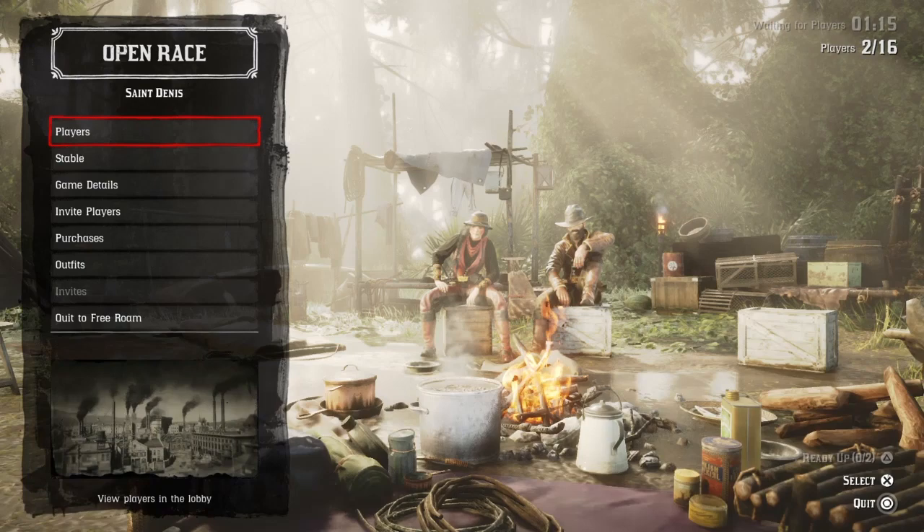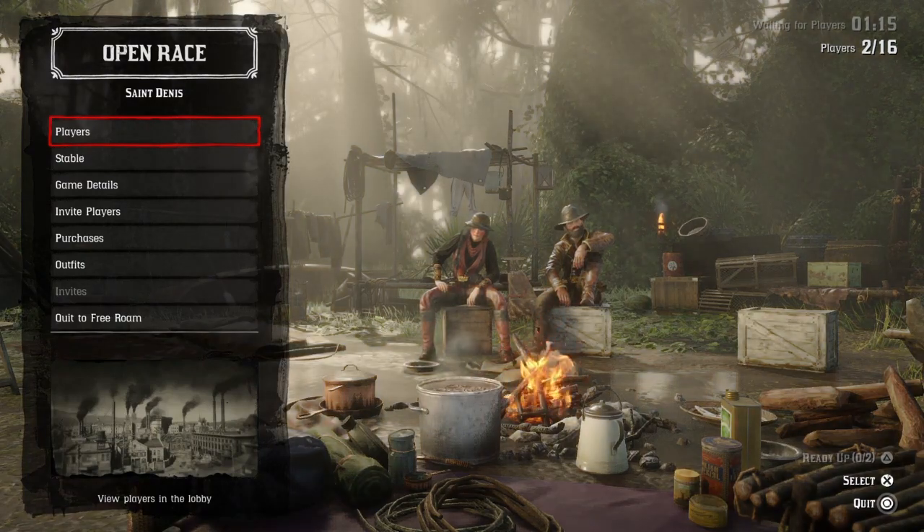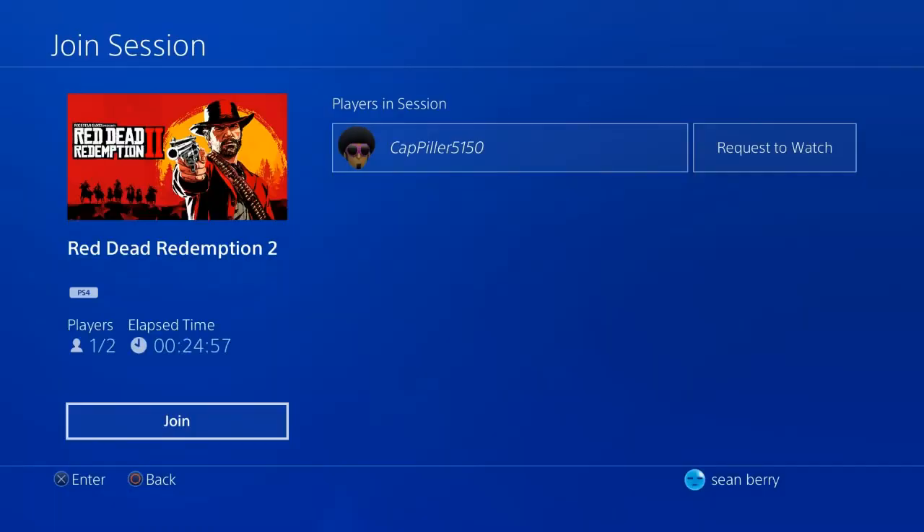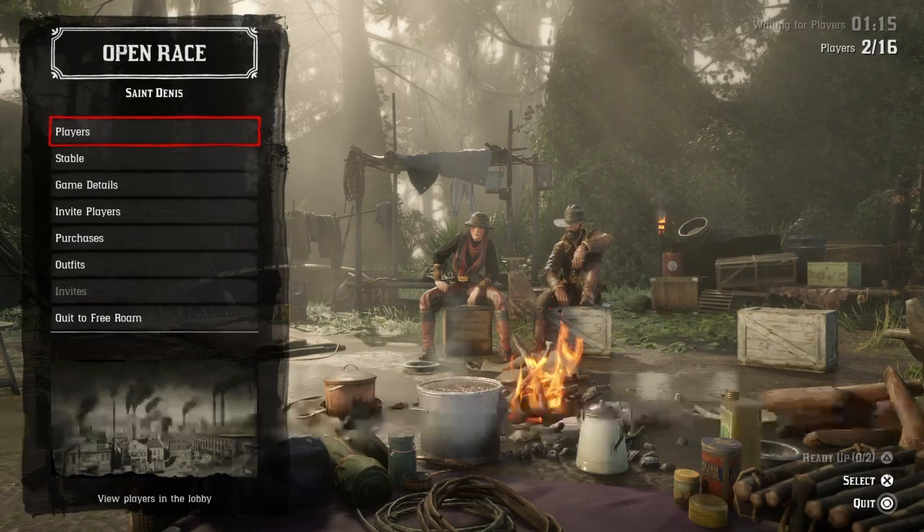To do this glitch, you're going to want to start off a PvP session. I use the race series from the main menu, but it is not required to do that from the main menu. Once you have started that PvP session, regardless of whatever it was, you will want to make sure to join on to any friend that you have.